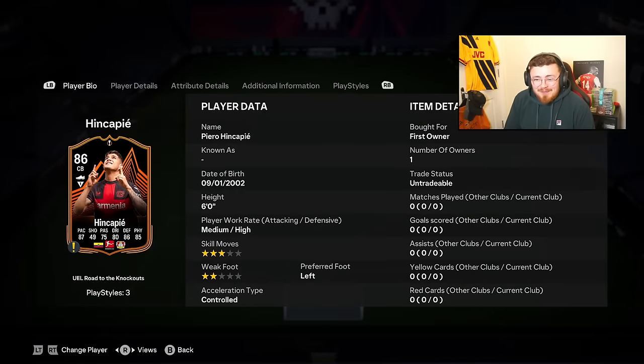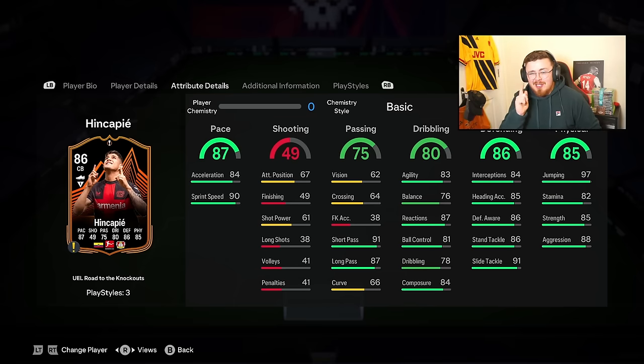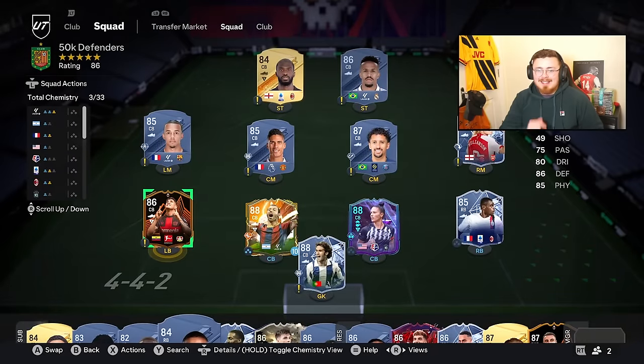Under 50k is also Hincapie - look at the stats under 50k coins for him. He might be going to an 87 still. An absolute steal. Links are a bit difficult but if you've got a Bundesliga setup with maybe Grimaldo, definitely consider this man.